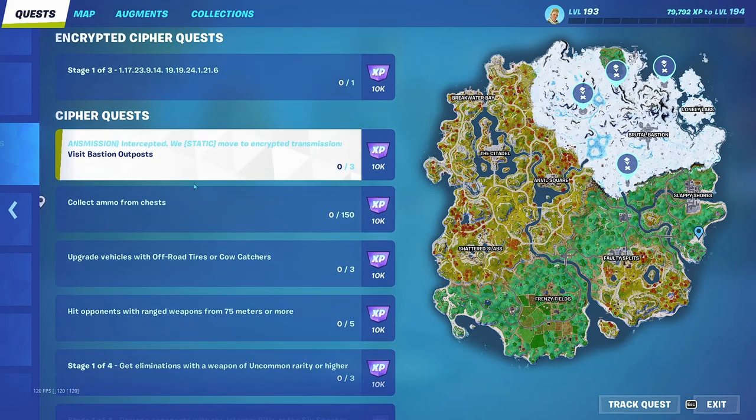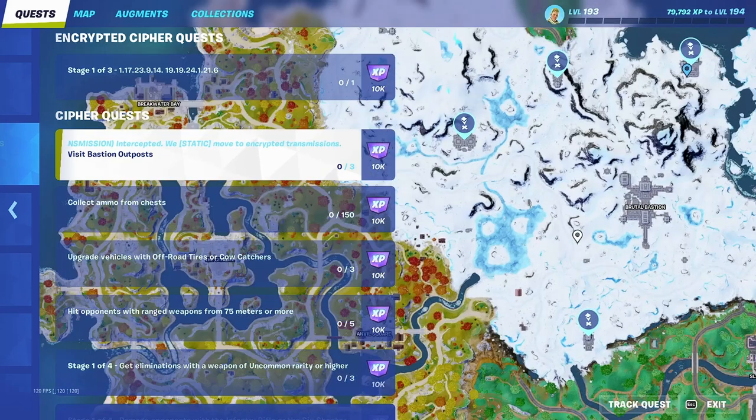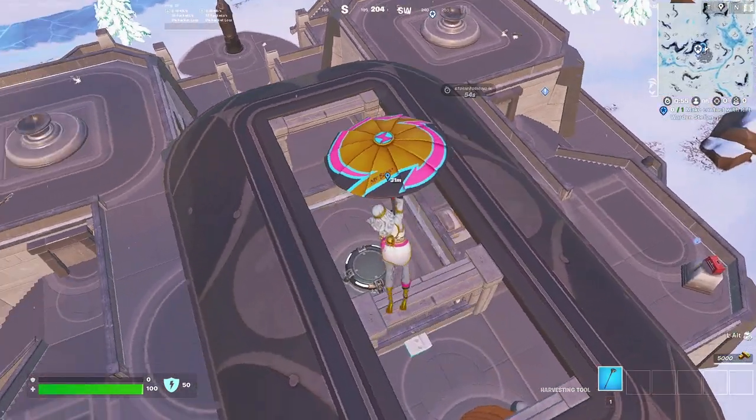Besides the encrypted Cypher Quest, we have the rest of the Cypher quests. Visit Bastion Outpost — on the map you can see four locations, one down here, one over here, one over here, and one over here. They're the big outposts, not the small ones around the main location. We're visiting one of those four outposts.